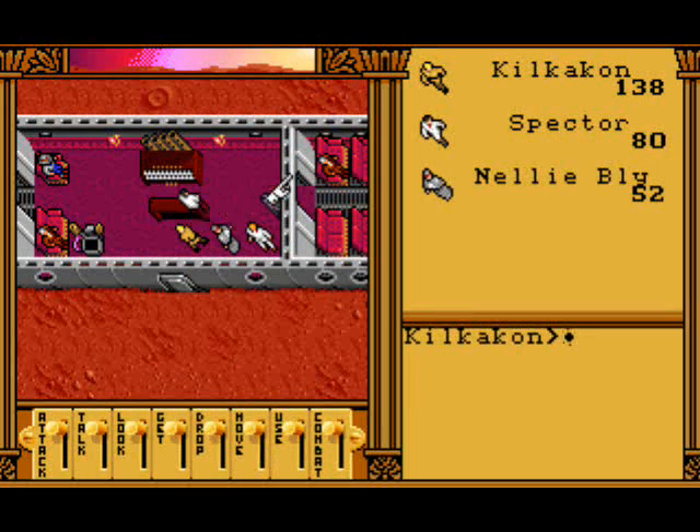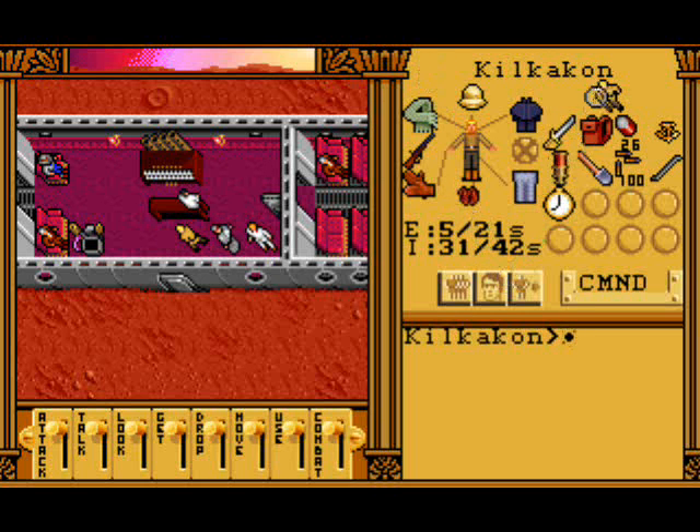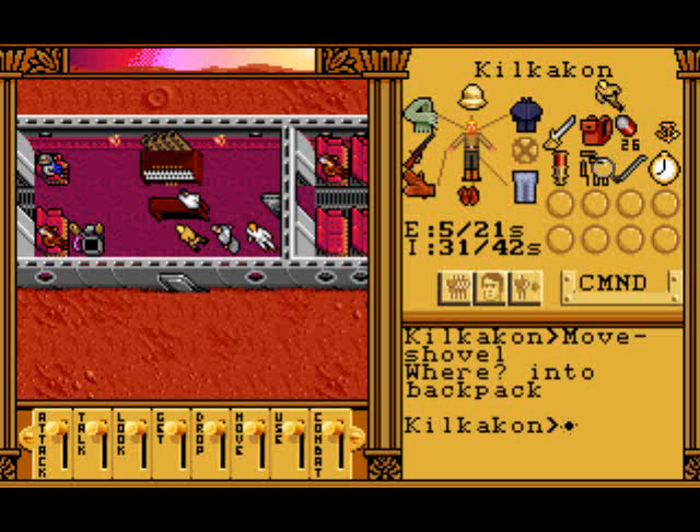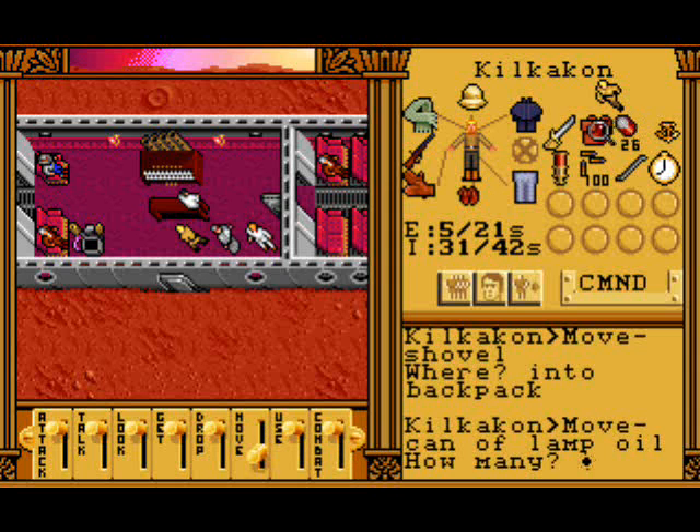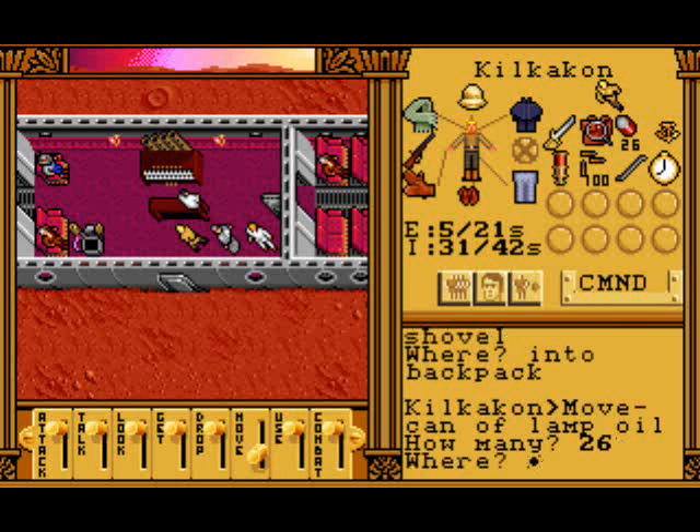Hello everyone and welcome back to Let's Play Martian Dreams. I've had some advice from one of my new subscribers - apparently you can move things into the backpack. We'll click move and test on the shovel into the backpack. Yes you can! Thank you subscriber, I forget your name. People left the door open again, which is good because I was just having to keep everyone's inventory as low as possible. We can stack the lamp oil in there - all 26 bits of it.